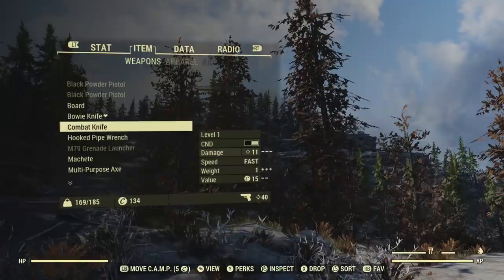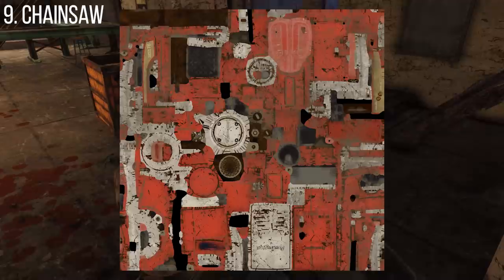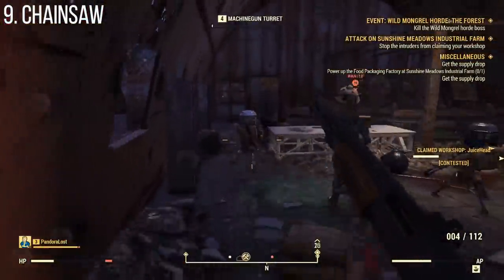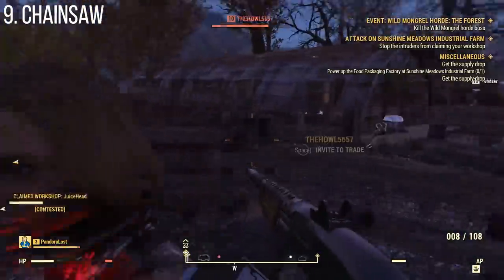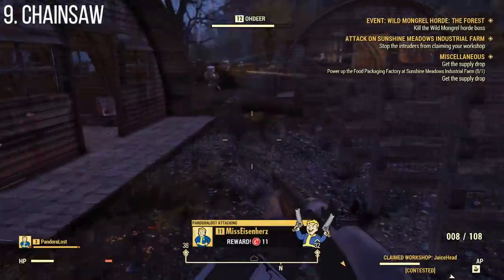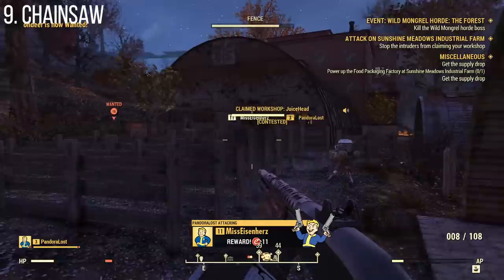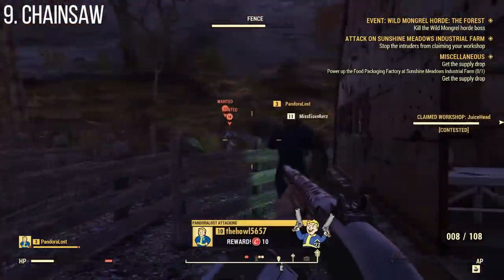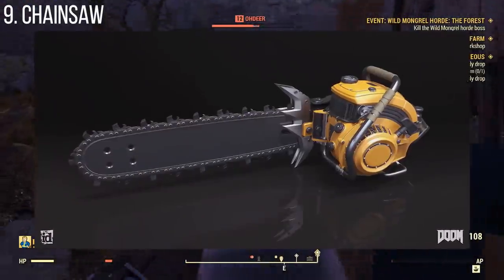Fallout 76 is going to feature a chainsaw that looks awesome. Based on the textures, it looks like it'll be bright red and made by Romington. A while ago, a chainsaw popped up in Creation Club files for Fallout 4 — apparently from Doom — but never came out. If they had the files anyway, maybe they just got repurposed for Fallout 76. Either way, I wouldn't be shocked if it ends up looking very much like this.